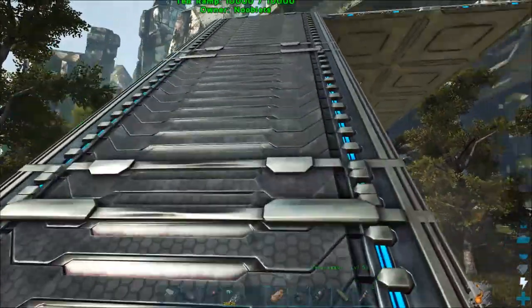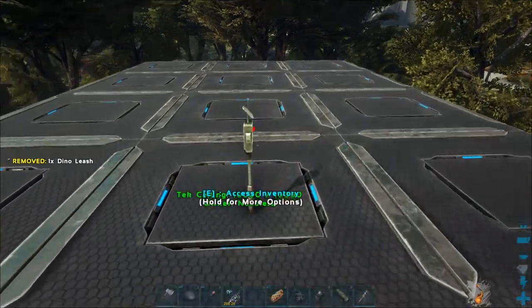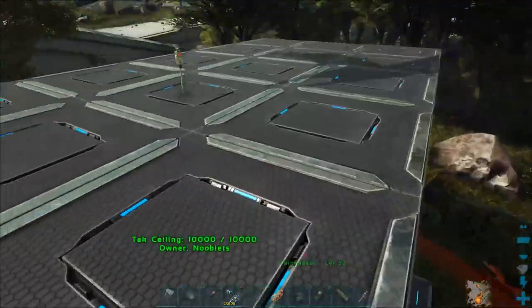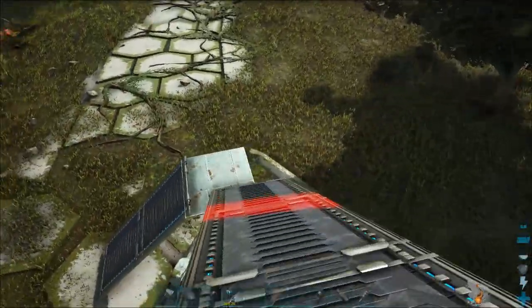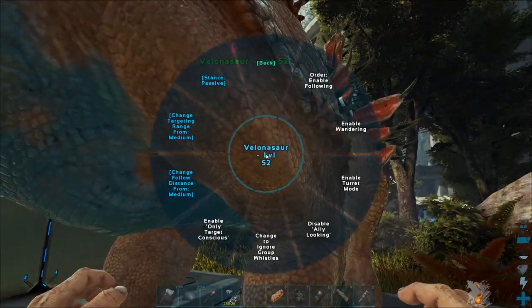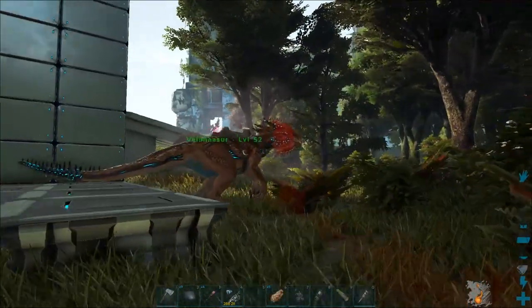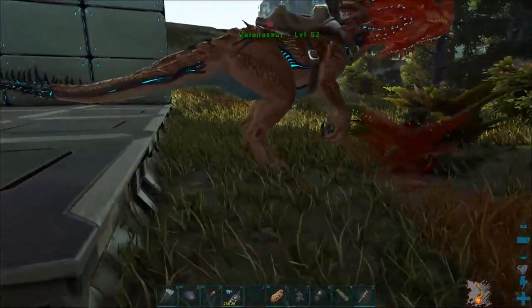Now we get onto the testing stage. I put a dino leash on top of this roof — you can see the circle below us, so it still works. Down below us there's a dinosaur with a red lock on its body, so it's working. Even though the leash is high up, it still creates a circle and the creature can't escape it.